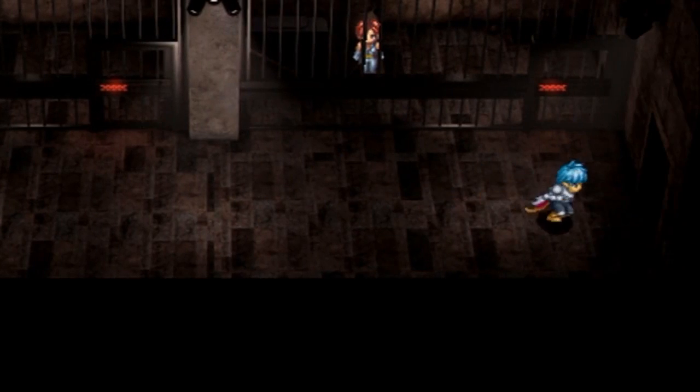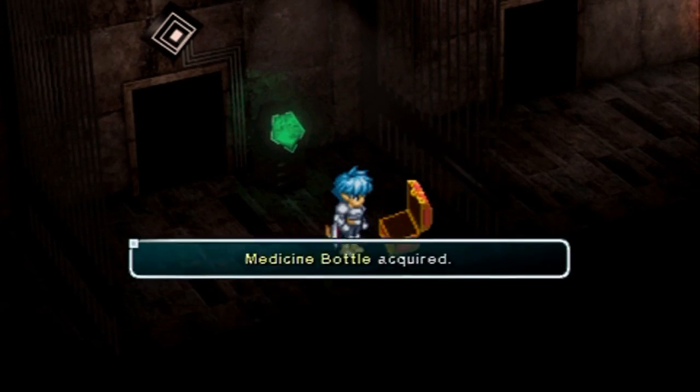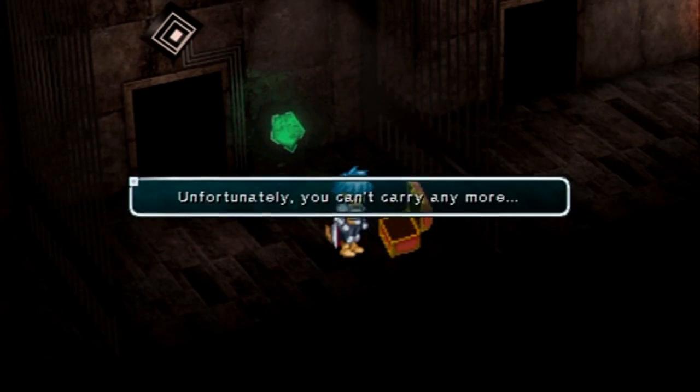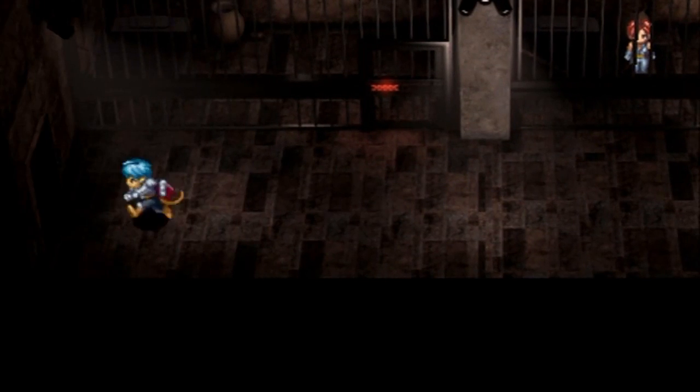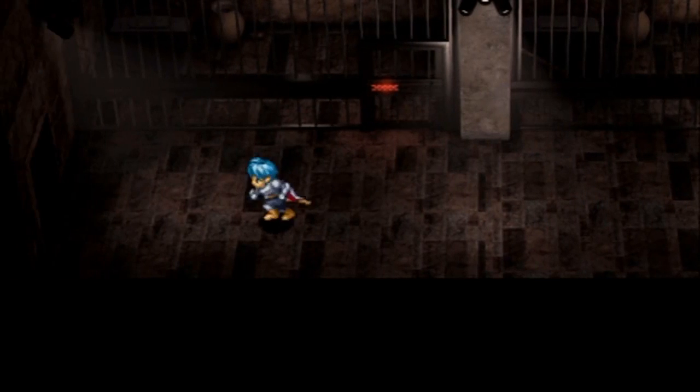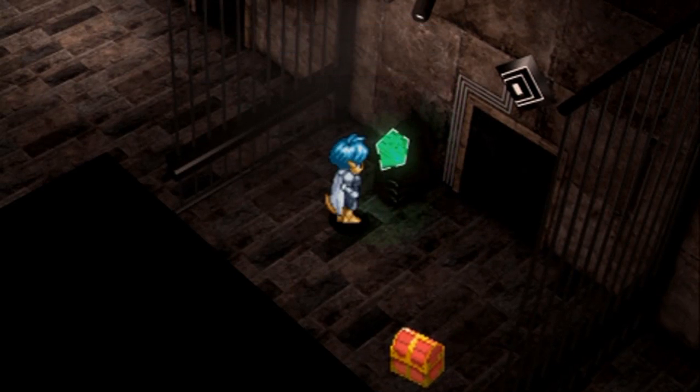You can talk to these prisoners but they don't say anything. Anyways, activate this green switch, get this treasure, head left through here. More treasure, and the last switch.